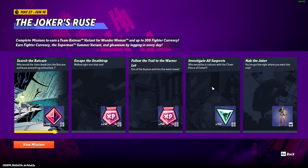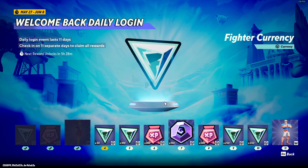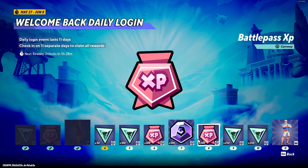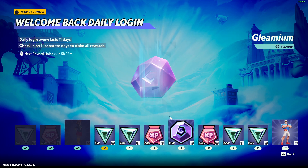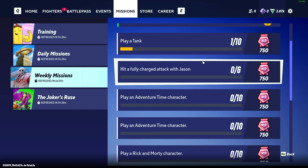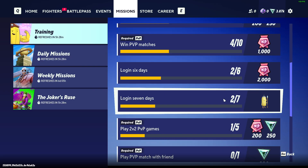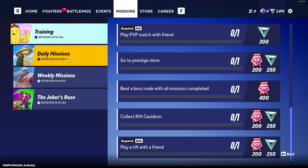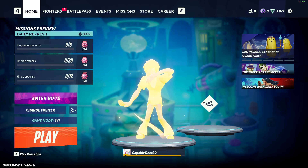Another event also has perk currency, and daily login — if you log in daily you should get perk currency as well. If you complete the daily training missions, currently it's only XP but you can also get perk currency.